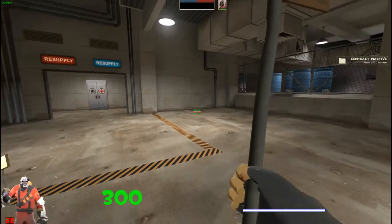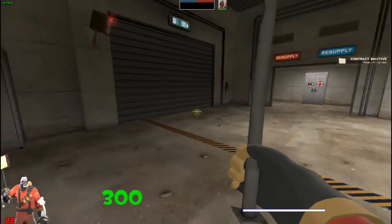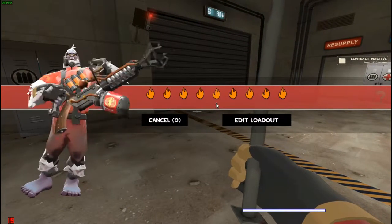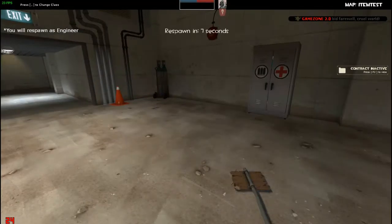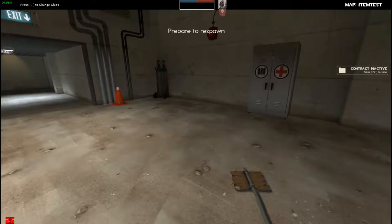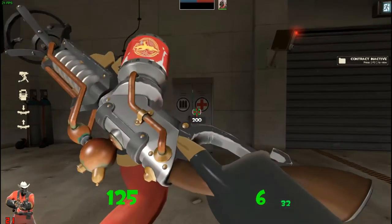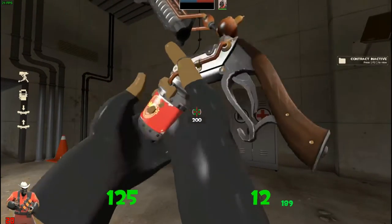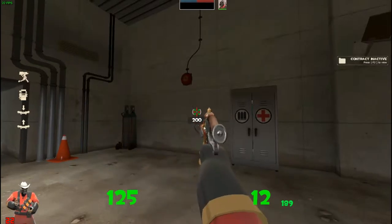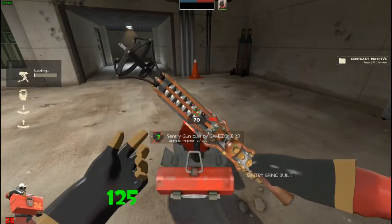Next, Engineer. We've already seen how the shotgun works, so yeah, this is the shotgun, and this is the pistol. Just look at this thing, it looks so adorable. And this is the tool — the wrench. Yeah, just banging with the hammer.